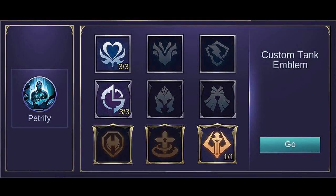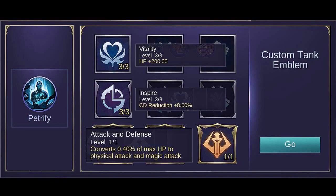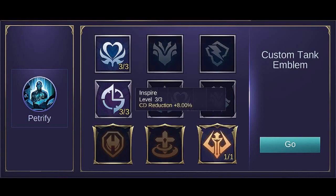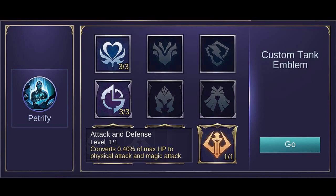In my opinion, the best emblem set to use is the Custom Tank Emblem set, which provides extra stats according to your needs as a tank. Set Vitality to its max level for additional health points, which means a higher chance of survival during early game. Setting Inspire to max level provides cooldown reduction on your skills, letting you use skills faster. Get Attack and Defense to gain additional physical and magic attack depending on a percentage of your health points — this is great since most of Kufra's skills also depend on his physical attack.